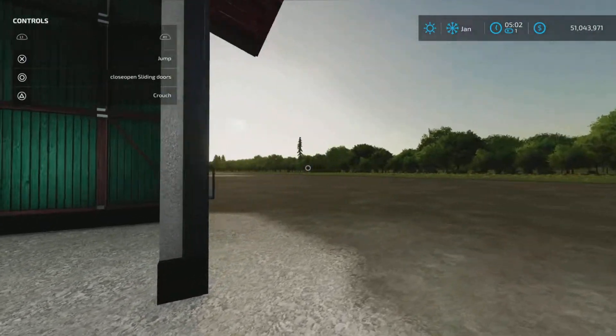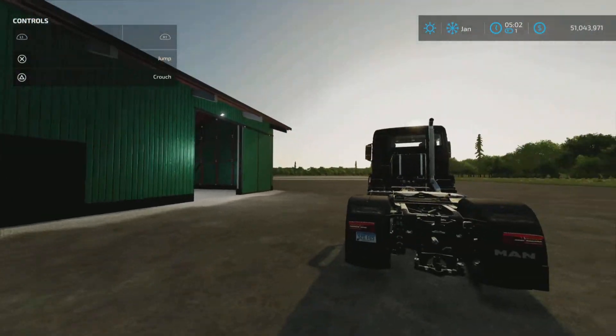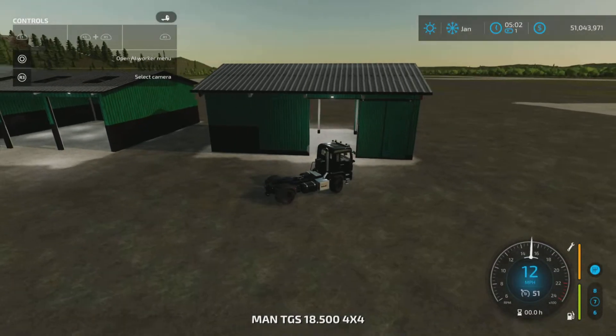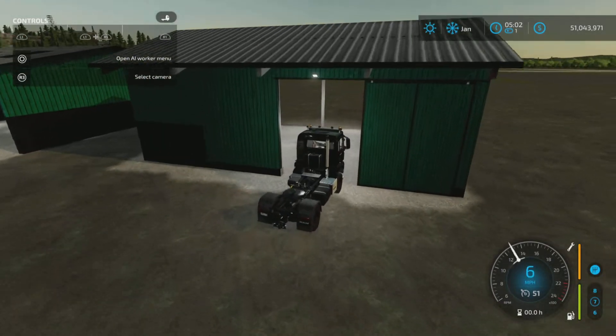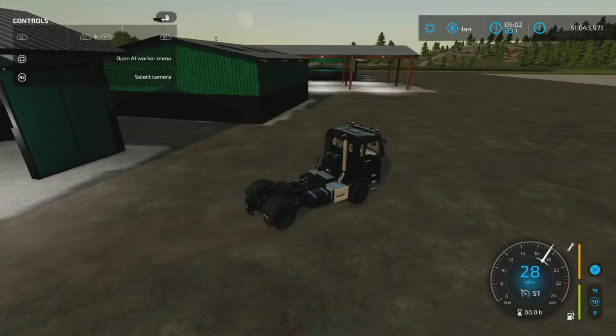It has very good ceiling height, so it's suitable as long as you can get it in the door. We're going to drive this semi-truck and hit the side of it here — that's a terrible driver I am. As you can see, it's a nice big drive-thru shed.